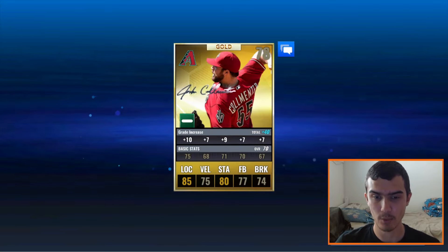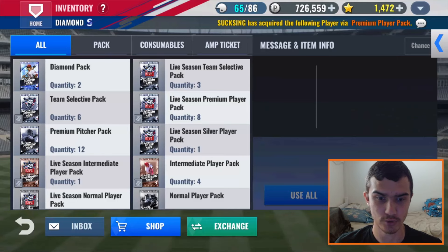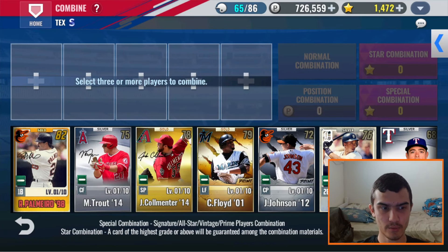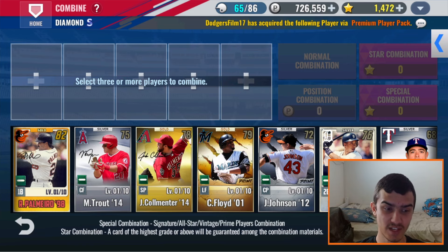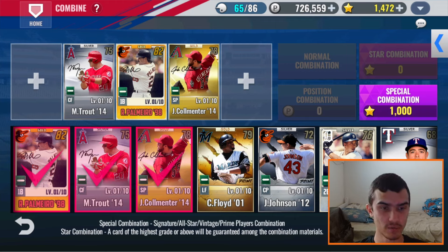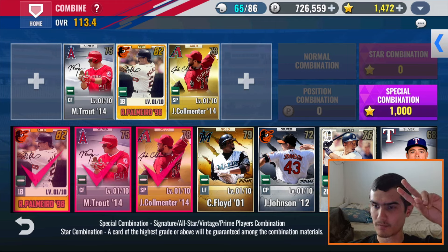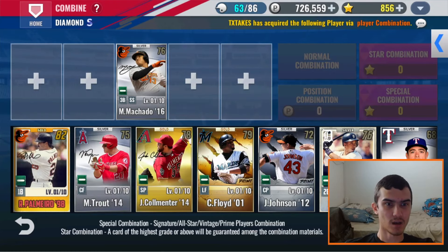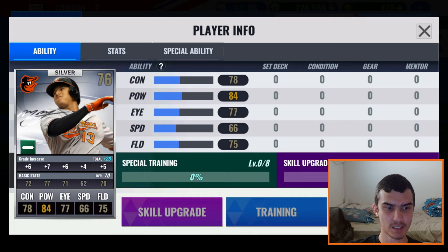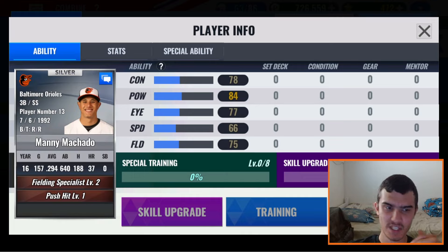Here we are — three SIG combo: Palmero, Trout, and Colmenter. I just realized that Palmero also played for the Rangers, but it's not his Texas year, which is 1999. So a little bit of a troll there. Two golds and one silver going into this — doing this in 3, 2, 1. Ranger, please. It's another Baltimore Oriole — it is Manny Machado 2016, 70 base. Believe this is his best year for Baltimore.